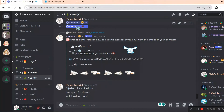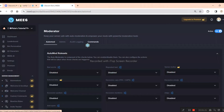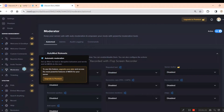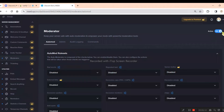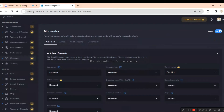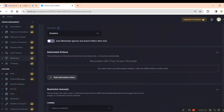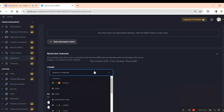Open your MEE6 bot dashboard. If you don't remember, I already asked you to invite the MEE6 bot. Now go to the moderation section and make sure to enable the moderation toggle. Now scroll down — here you will find restricted channels. Now select the verify channel.